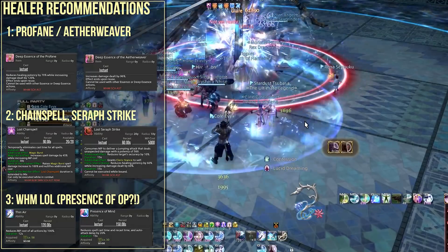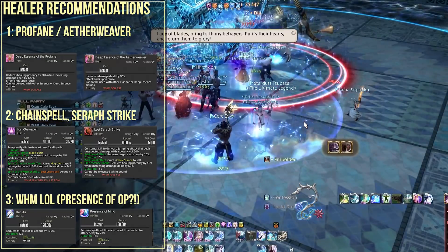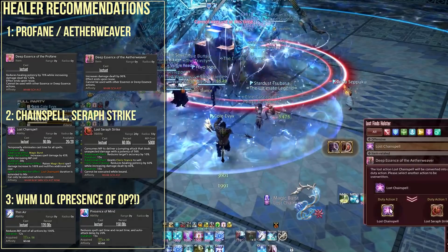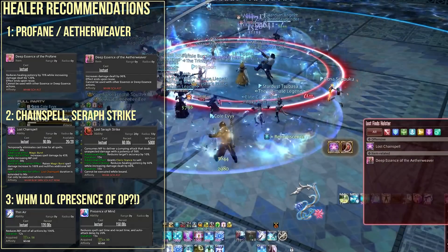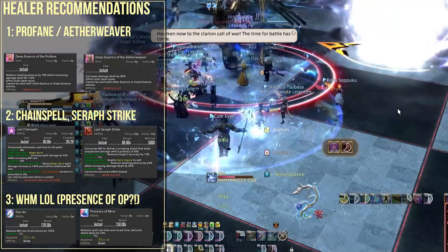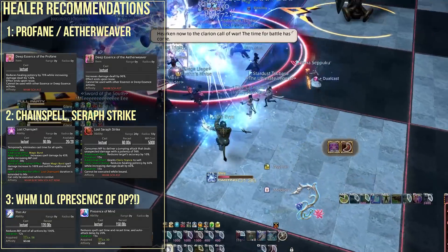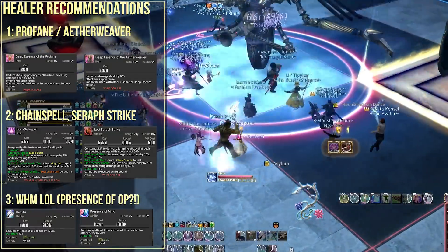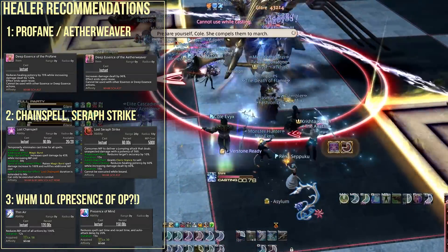My next recommendation has actually shifted me away from Scholar and toward White Mage whenever I'm running Delubrum Reginae right now — even taking into account that Chain Stratagem scales really well, which I mentioned just a few seconds ago. And for the record, I can't really consider Astrologian after messing about with these two other healers.